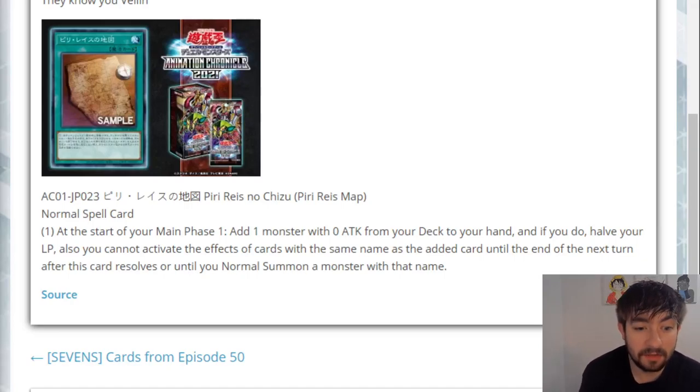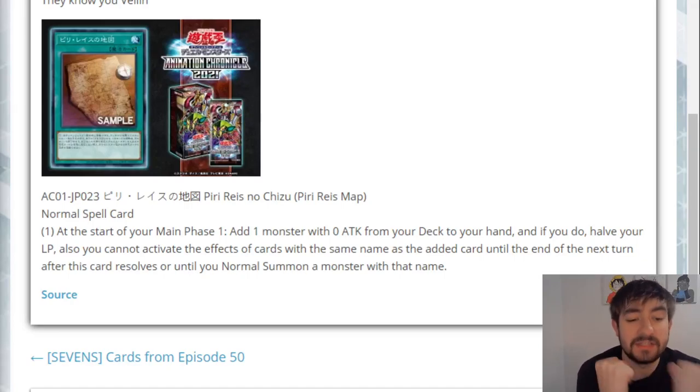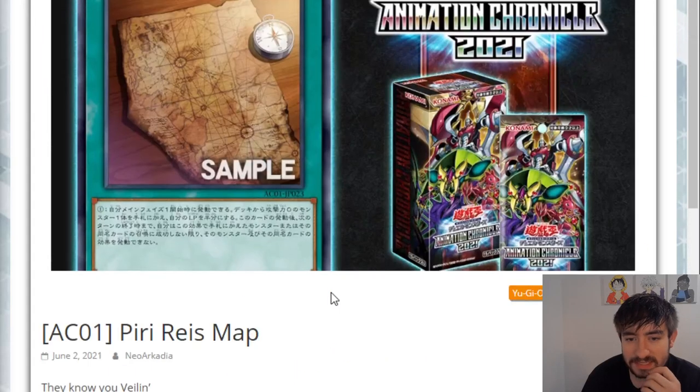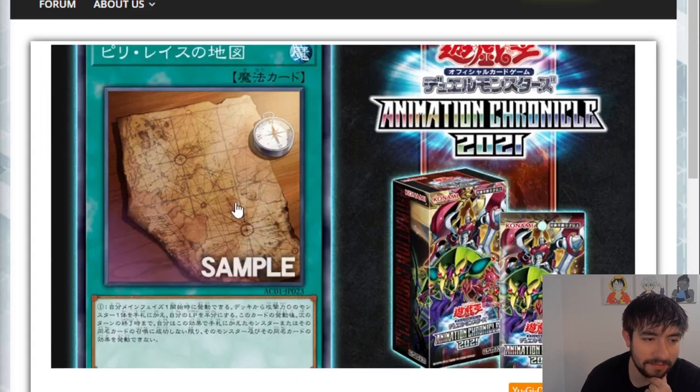What is up fellow humans of the cardboard? Welcome back to Just Nuts, guys. We've got a really cool card reveal for Animation Chronicle. This is an OCG set, so we'll probably get this imported in probably a Battles of Legend kind of situation. But this is a really, really cool card. I love the design on it.